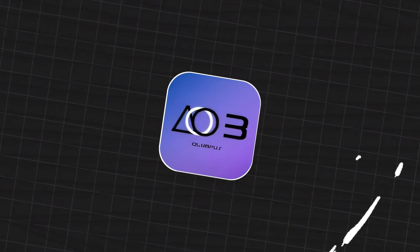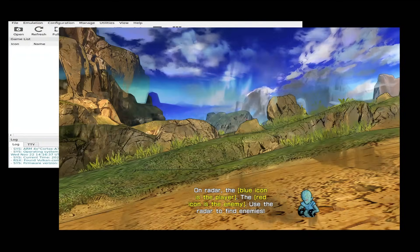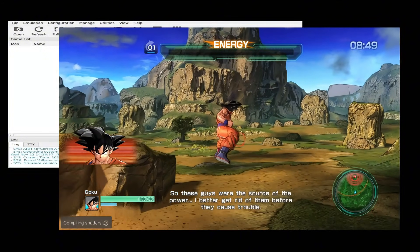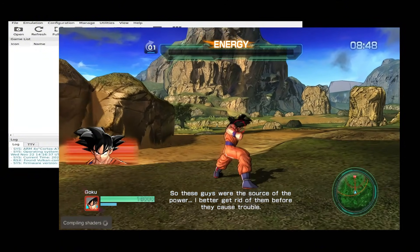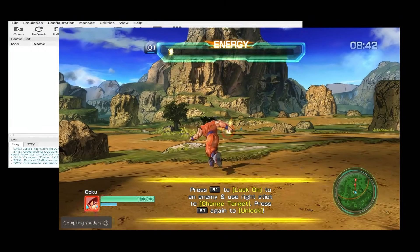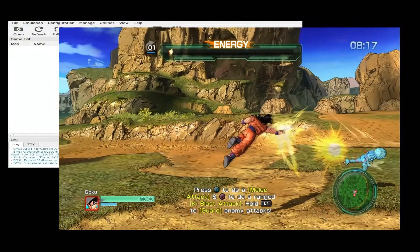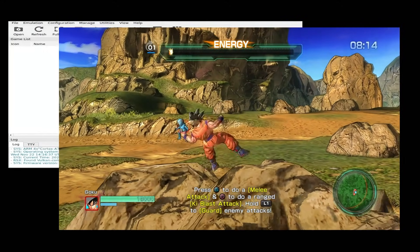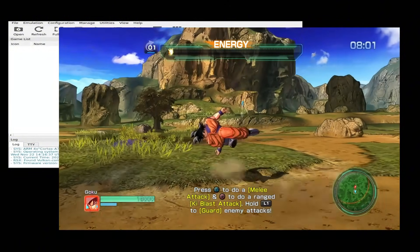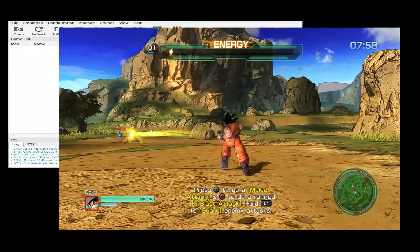Olympus Emulator is another RPCS3-based PS3 emulator for Android, known for pushing the limits of mobile emulation. Its unique claim: it was the first PS3 emulator to run on non-Snapdragon devices, making it a lifeline for many users in the early days. Olympus requires powerful hardware — ideally Snapdragon 8 series chips and 12GB RAM — and the setup is similar to Anstation 3. In terms of raw performance, it's impressive, handling modern PS3 titles surprisingly well. It also supports virtual touchscreen controls and keyboard input, making it more accessible. Olympus is still in development, and you can try it by joining their official Discord.